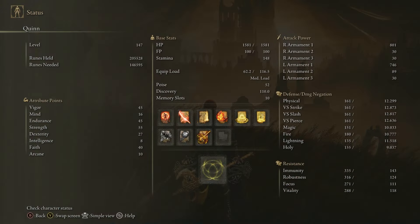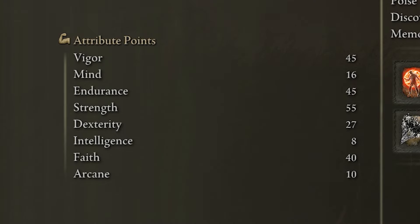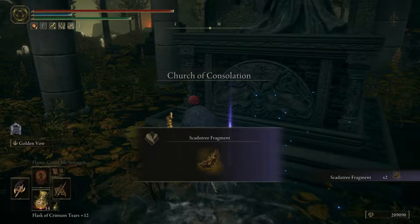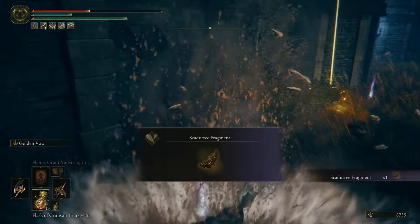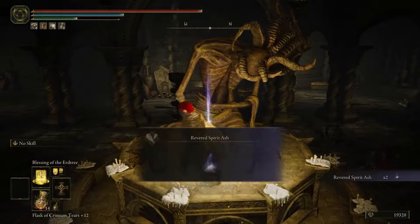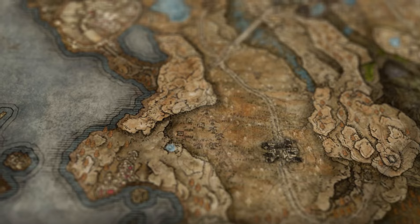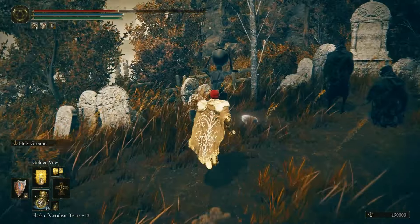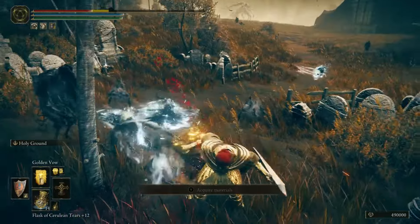Upon arriving in the DLC, I had a character around level 150 with a Strength Faith build, but that was about to change. The first step was to collect the new leveling items from the DLC: Cadetree Fragments to make my character sustain more damage, and most importantly the Revered Spirit Ashes, to make my Spirit Ashes deal and negate more damage. So I ran around everywhere collecting these.